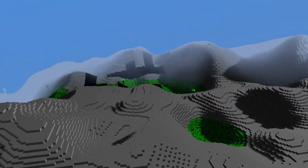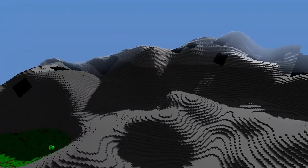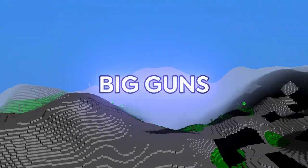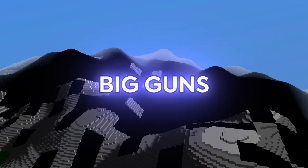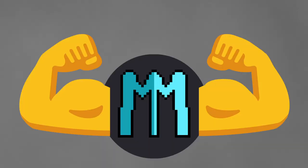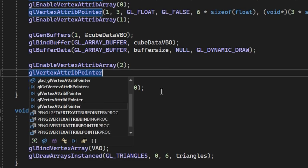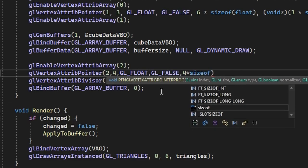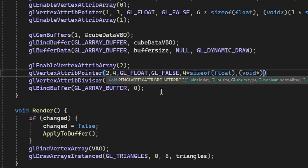I also noticed that my world was getting corrupted — I had no idea what was going on. So I had to bring out the big guns and do something that no sane person would do — and no, the big guns are not my biceps. I decided to rewrite the whole way my voxels were set up in memory, which involves literally rewriting a part of my engine. At first it caused some really weird bugs and my world made no sense anymore.